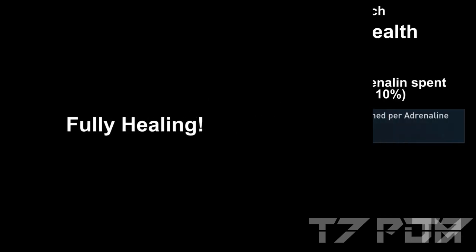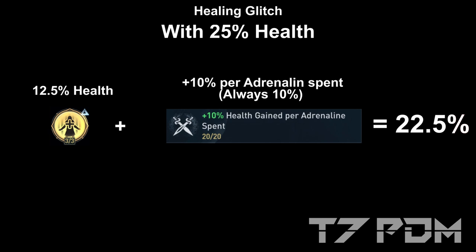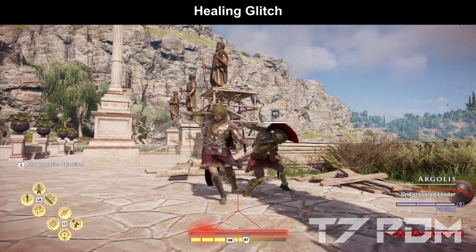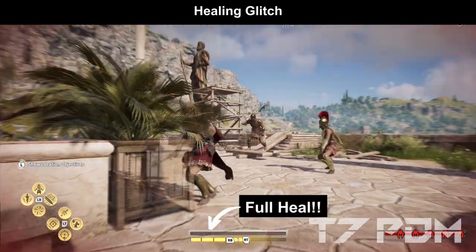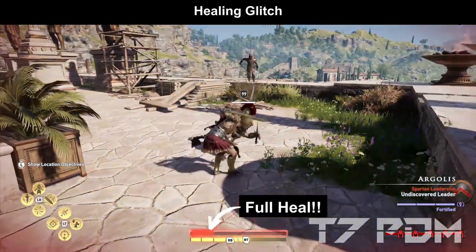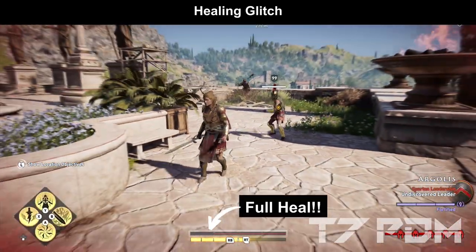You can still use the full heal glitch when you use 10% health on adrenaline spent. Together with the increased adrenaline consumption, this will give you 20% and will be more than enough to always heal your character. You could also pull out the torch and heal yourself when playing with the fox engraving, but using Second Wind is just so much faster and the much easier solution.